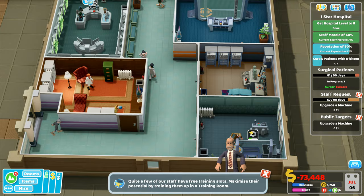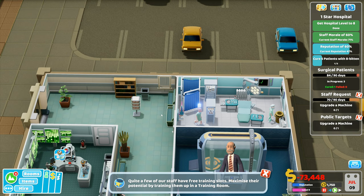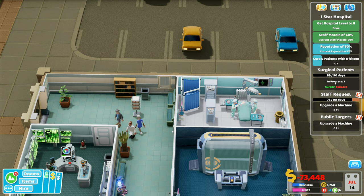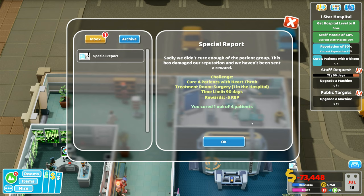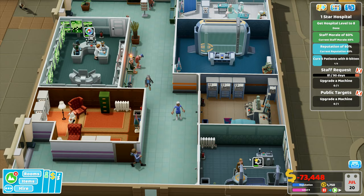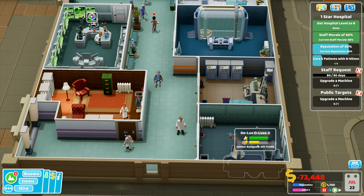We've got surgery patients - one cured, zero failed - and only a few days left. Staff promotion - promote! Money is pouring out. Public targets: upgrade machine, staff request, upgrade machine - you are taking your time. New illness: spinal bap - another surgery-related one. Several staff have free slots available, but surgery will not complete in four days so that one's going to be a fail. That one's failed - minus five rep and zero money.